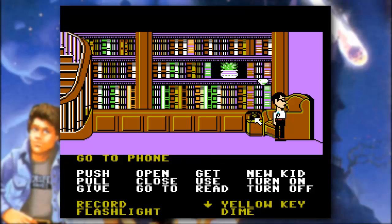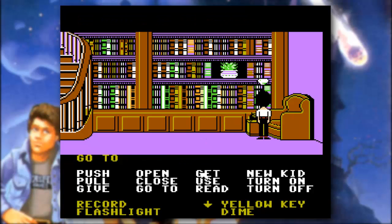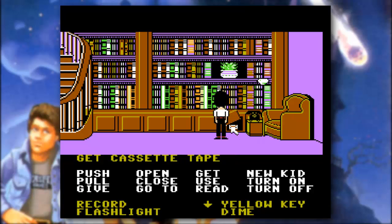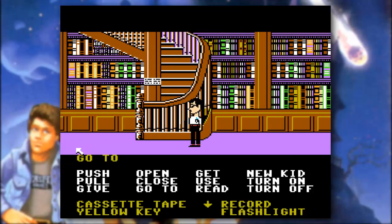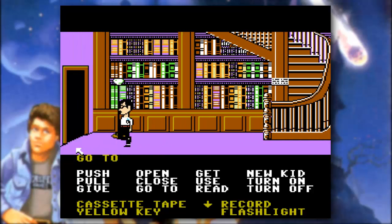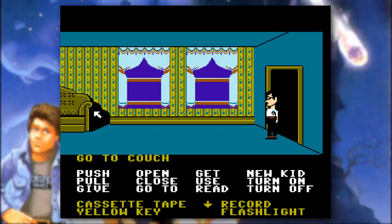Now we have a telephone here. Let's go ahead and use the phone — maybe we can call the police. That appears to be broken; we can't do that. But I noticed something — a loose panel! Let's pop that loose panel open and reveal a cassette tape, which we're going to grab. That's all we can do here in the library for now, but we're going to keep that phone in mind for later — maybe we can do something to get it working.